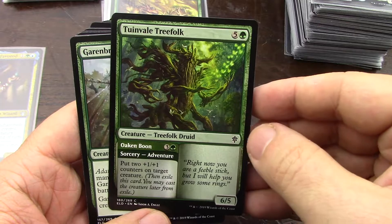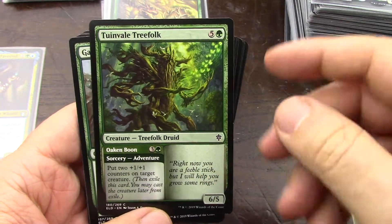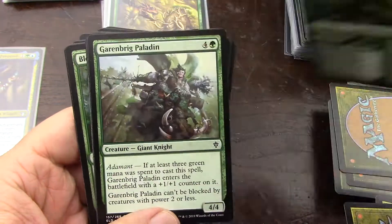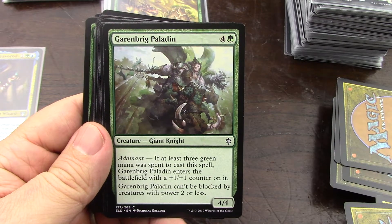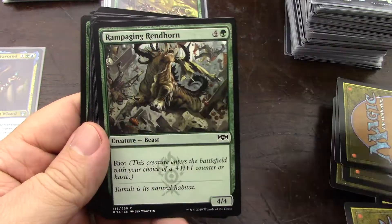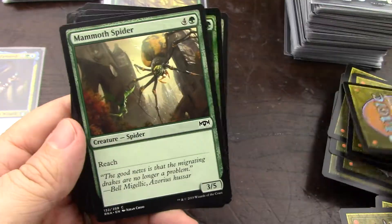It puts two counters on target creature — I really like that, but I've got better things to do at the six mana play level. It's just a counter, can be blocked — five-four, four — no, I'm gonna pass on it. Same with this guy, this guy, and this guy.